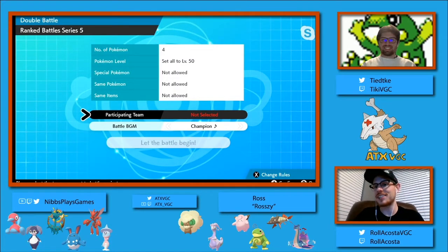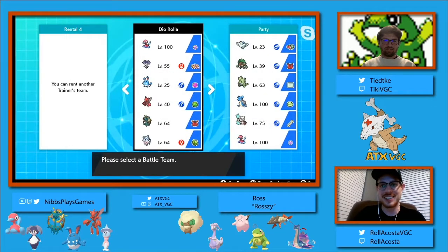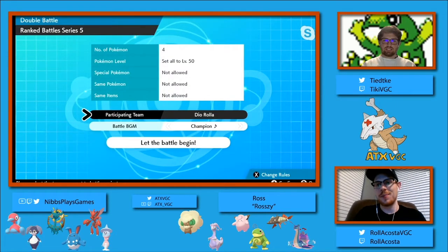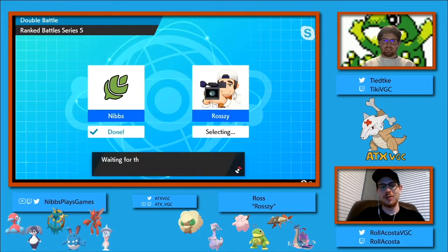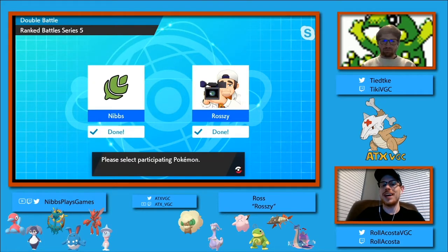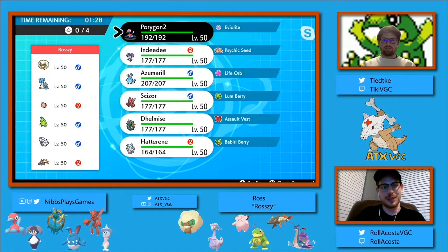I can't believe this just happened again - because I played a mirror match last week, and it happened again this week. That was a really weird mirror match. While I was playing I had to check the speed tiers of things, because I was like, wait, does this Rillaboom inhabit an Indeedee speed tie? So I got lucky on some of the speed ties there.